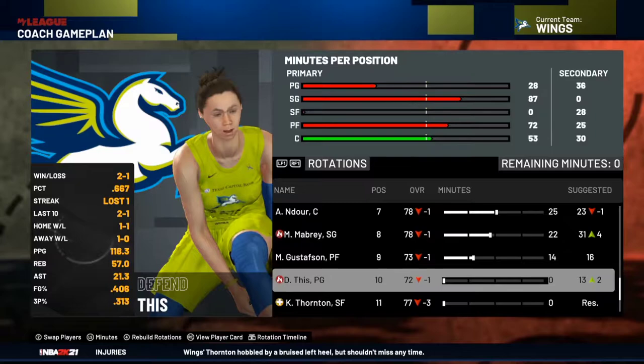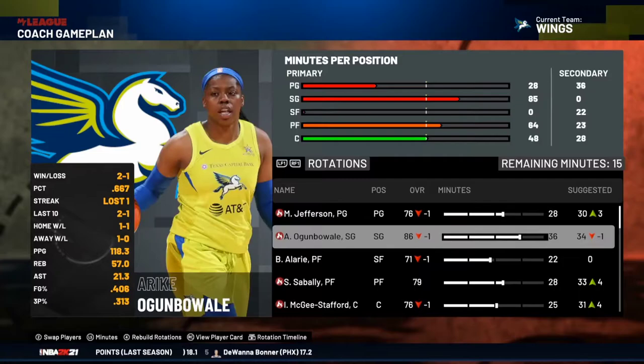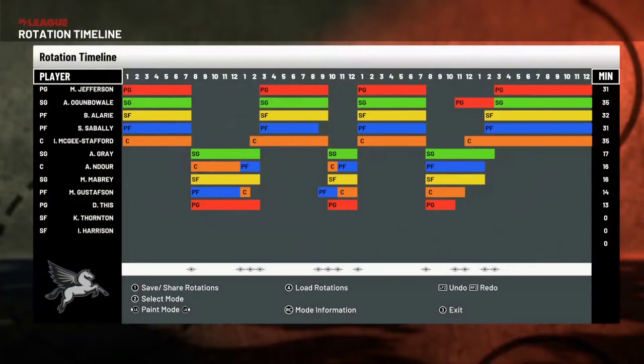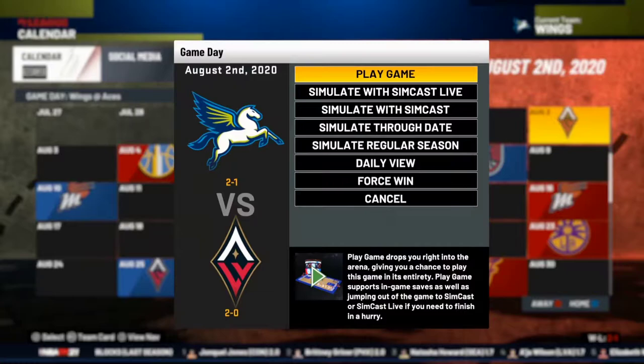There's one more caveat: when you come to your minutes screen, make sure your MyPlayer has minutes. Here's a perfect example — I don't have any minutes, which means I will never get in the game. I need to go through and force-manage the roster a bit. I like to keep things realistic, so I give myself 13 minutes. If you don't do this, when you go to play your next game it will give you a warning saying your player locked player isn't getting any minutes — would you like to adjust that or sim the game? Just make sure your MyPlayer has some minutes so you actually get to play.